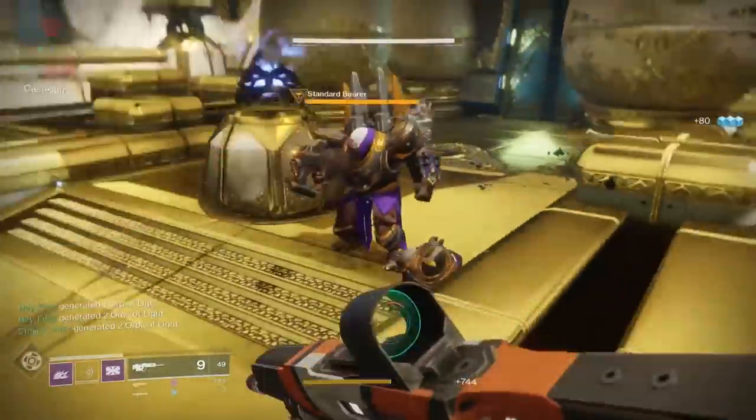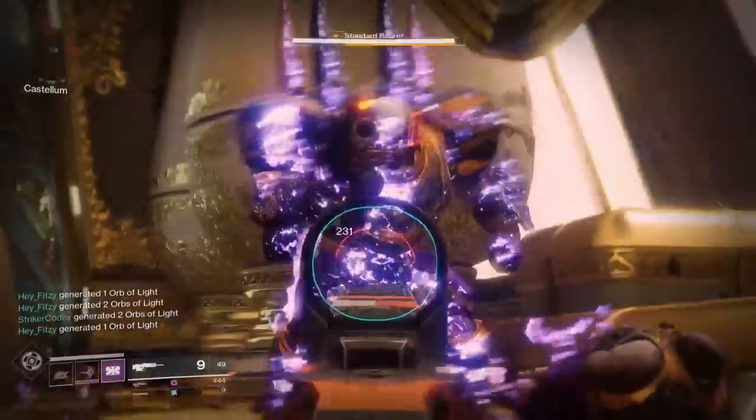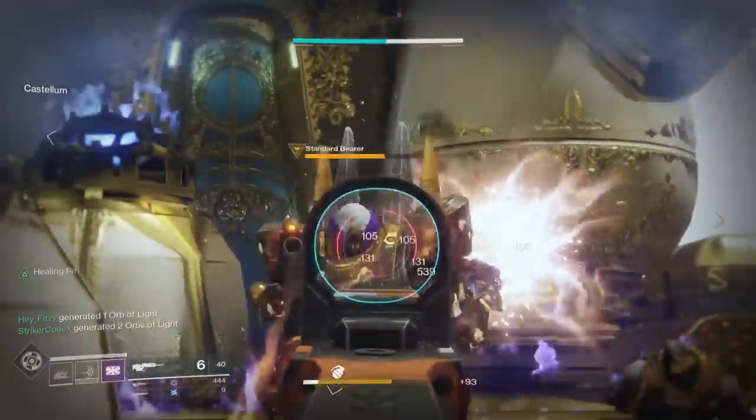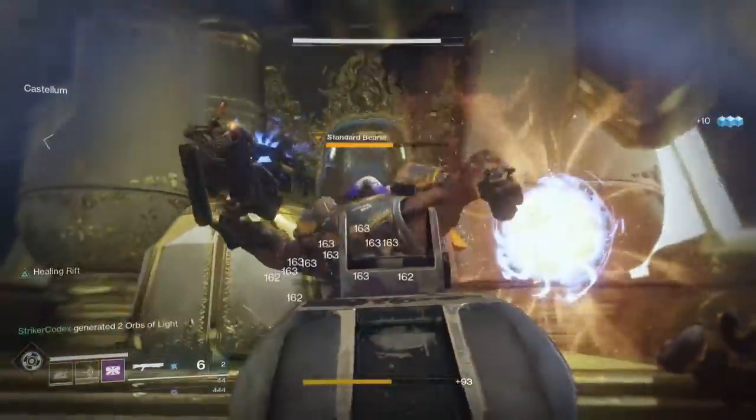If a standard is stolen, you'll need to go back and fight a new bearer, so make sure they don't get stolen in the first place. Once all 3 standards are in place, you'll open the door and can move on to the next encounter.